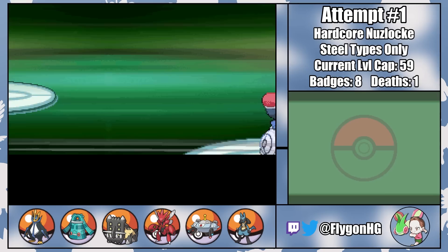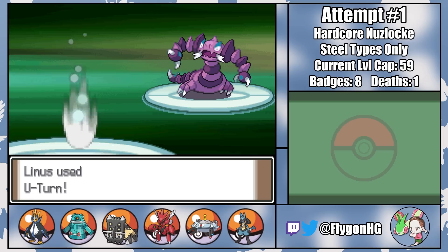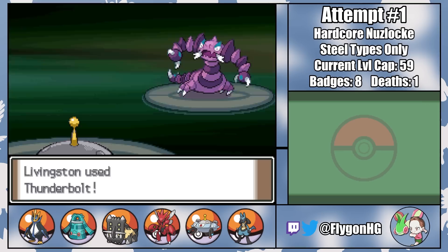The first step of my plan is the easiest to execute. Aaron and his bug types are pretty low-leveled and have virtually no way to hit Linus, who manages to get knockouts on Yanmega, Vespiquen, Heracross, and Scizor. A U-turn on Drapion does good damage and brings Livingston in to finish off the battle with a single Thunderbolt, winning us the first of the Elite Four battles in spectacular fashion.